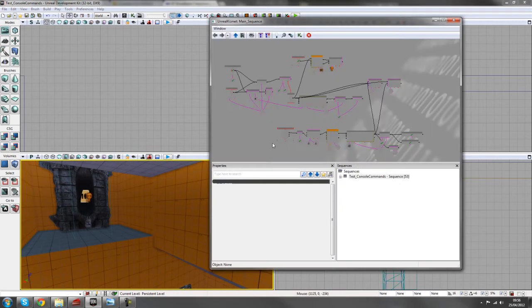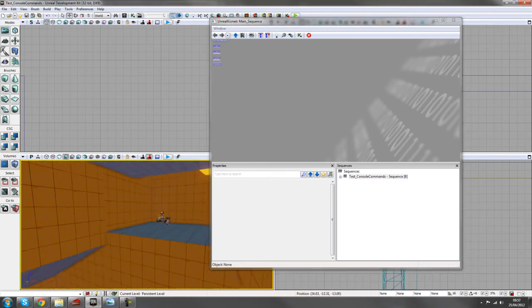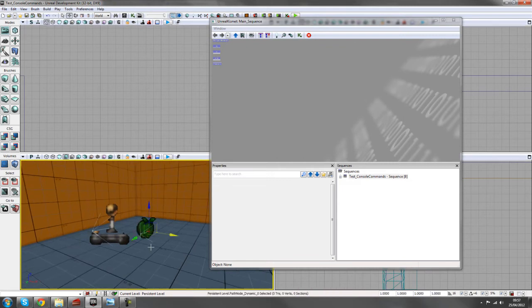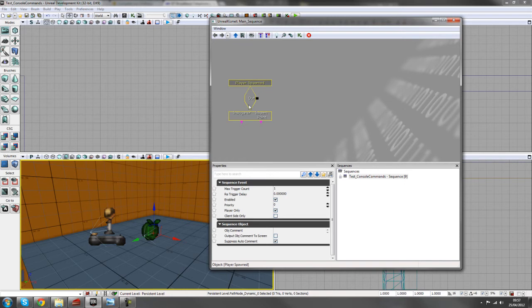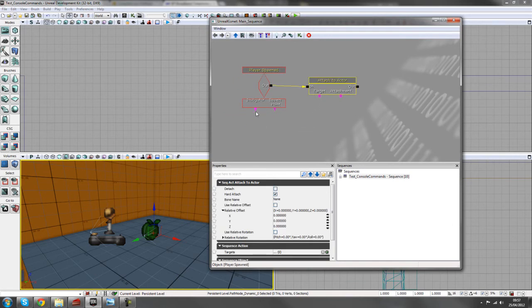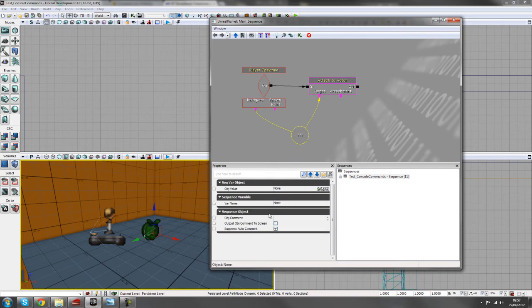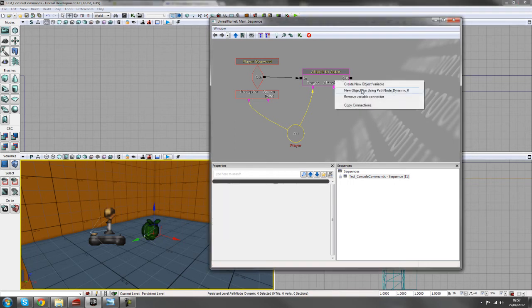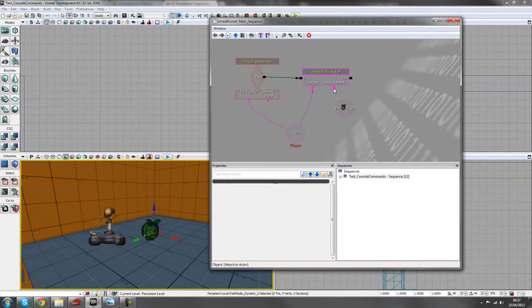Now let's jump into Kismet. I'll delete the existing setup and start fresh. First, right-click for a new event — Player, then Player Spawned. Next, right-click for new action — Actor, Attach to Actor, and plug that in. Right-click on 'instigator' to create a new object variable, hook that up to target, and give the variable a var name of 'player' so we can reference it throughout the setup.